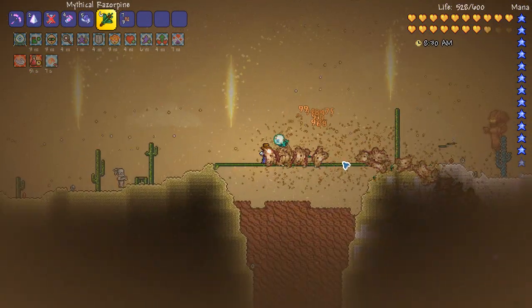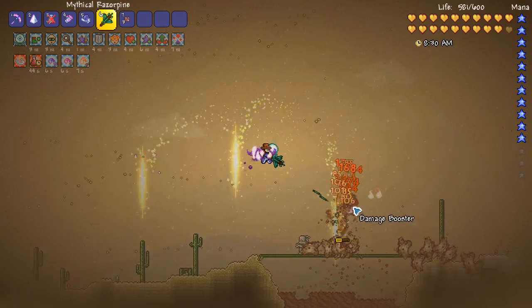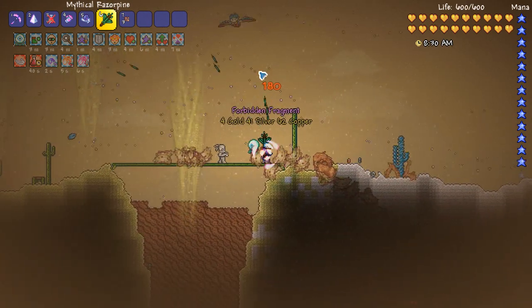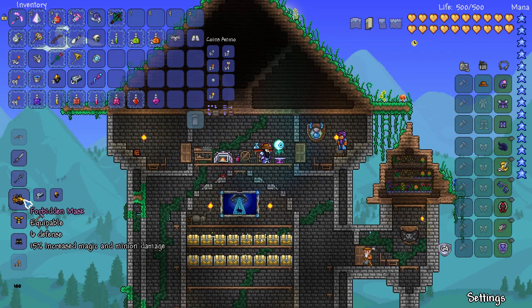To get these Forbidden Fragments, you're going to have to wait around a desert biome during a sandstorm in hard mode. Wait around for Sand Elementals, and when you kill them — they have 10,000 health — they will drop a Forbidden Fragment on death.